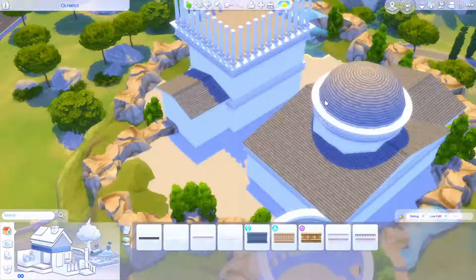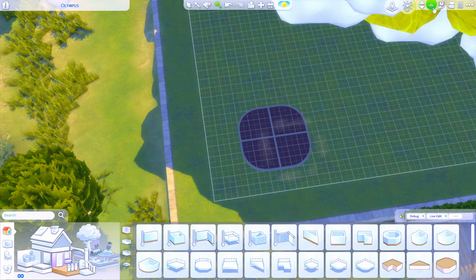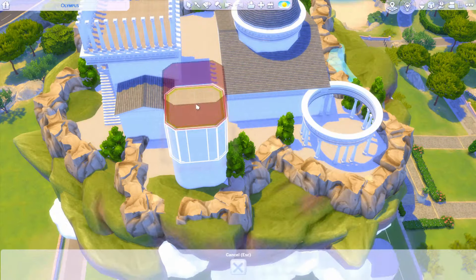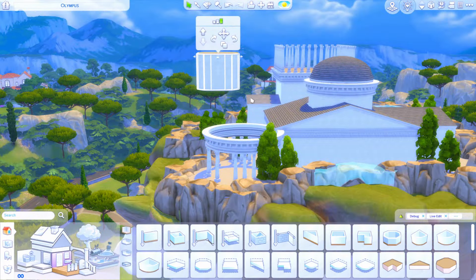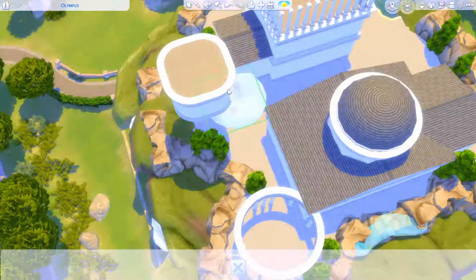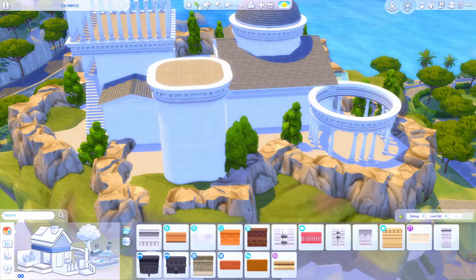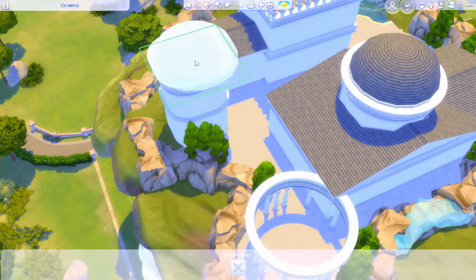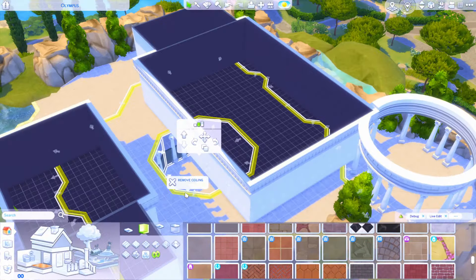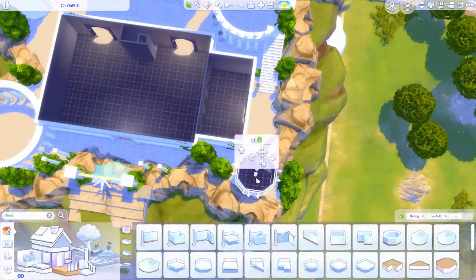It truly did come out even better than I expected, and on the overhead world map it just stands out. I'm so excited for when people download this world and see it floating for the first time. Olympus is supposed to be a space that is really hard to get to and a lot of people are not allowed to go there, so you don't really want the welcome wagon. There are some lot traits you can use to stop that, and most Sims coming here won't be magical anyway.